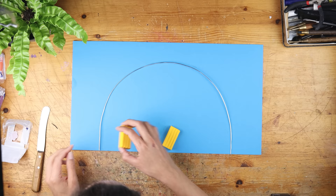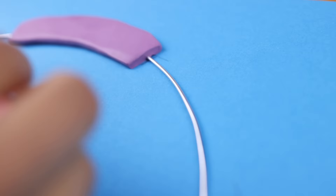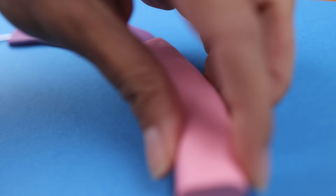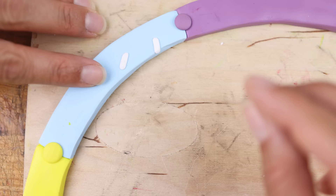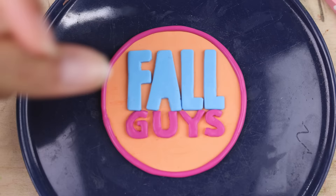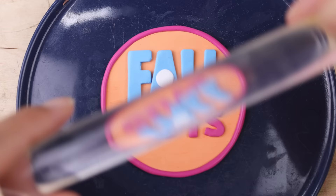When I asked you in the latest videos which map from Fall Guys you would like to see, there was one which appeared the most: Hexagon. And yeah, I think I will give it a try. Still not very sure how to make this mechanism work with the hexagonal platforms which are disappearing and falling down. I have an idea for the slime though, so this is going into the oven as well.